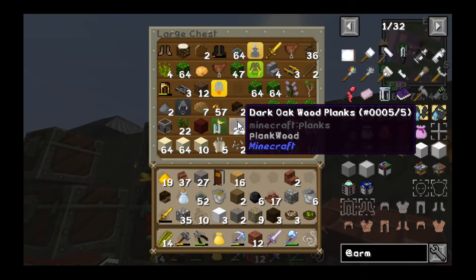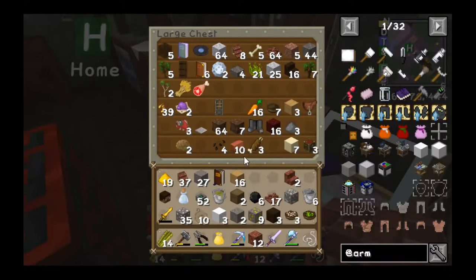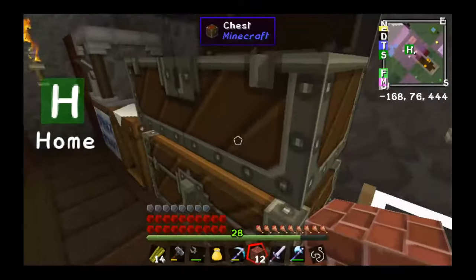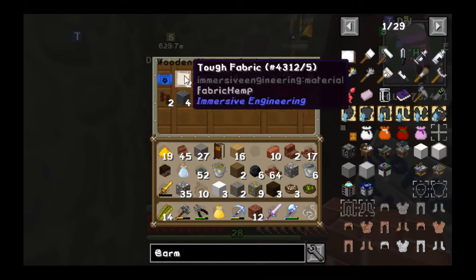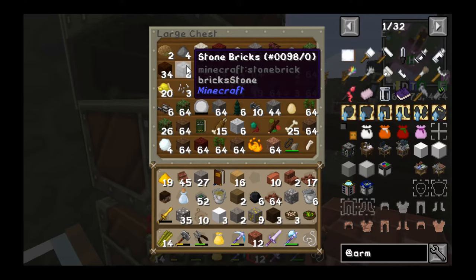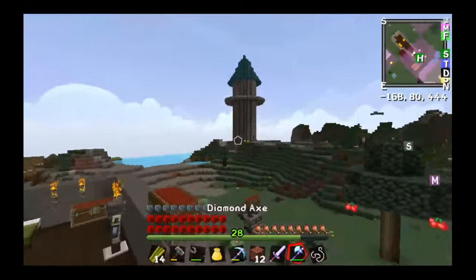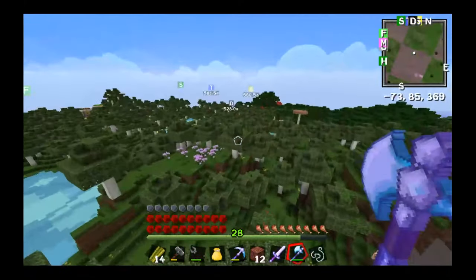We need some oak wood actually — both the planks but also the logs. More shingles, that's good. A few bricks, not gonna do the biggest change in things, but it's nice to have them. And this is actually exactly why we need a storage room for most of the Immersive Engineering stuff. So we need to go out and cut some wood. I know we need some dark oak, so let's get that.